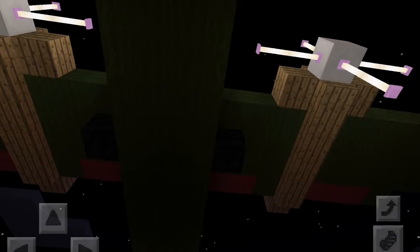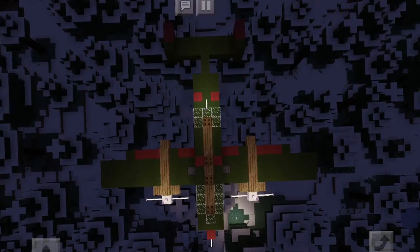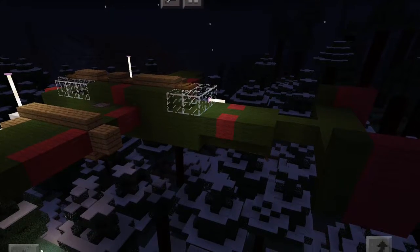Here's an underbelly view with deployable landing gear. Here's an above view where you can see the four areas. Here is a view from the back side.